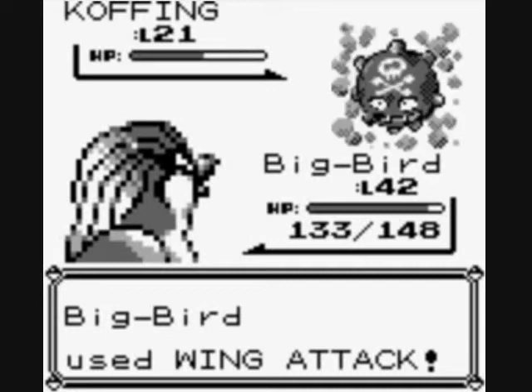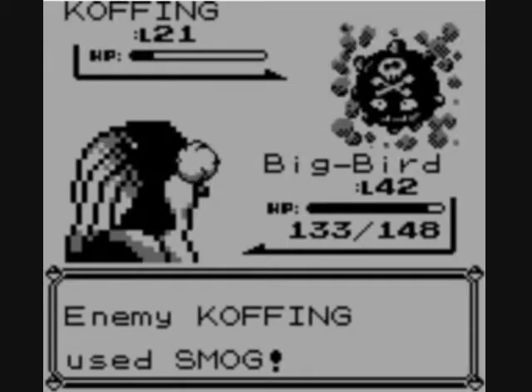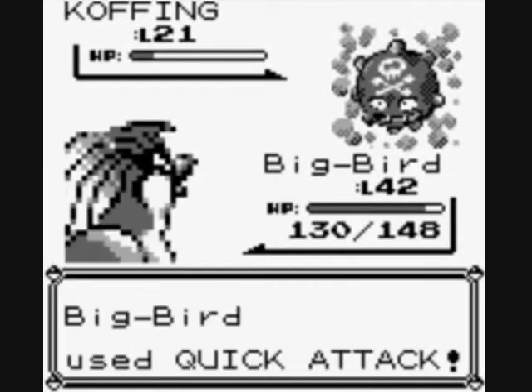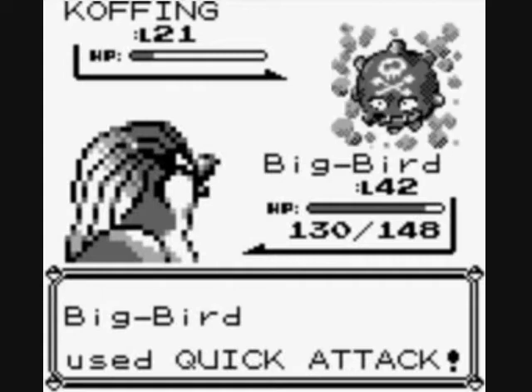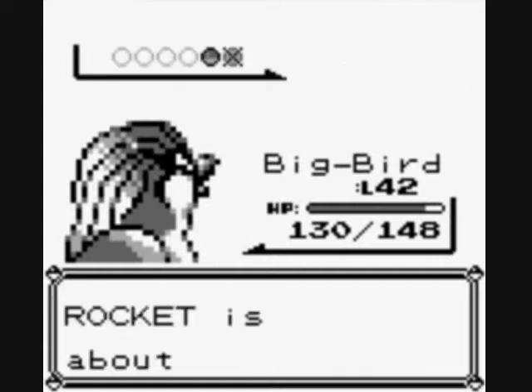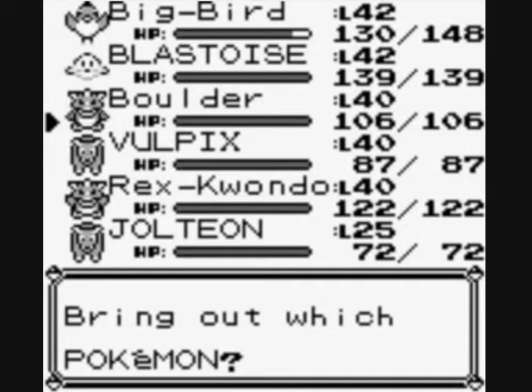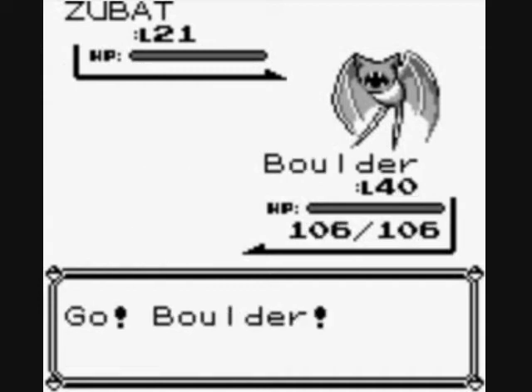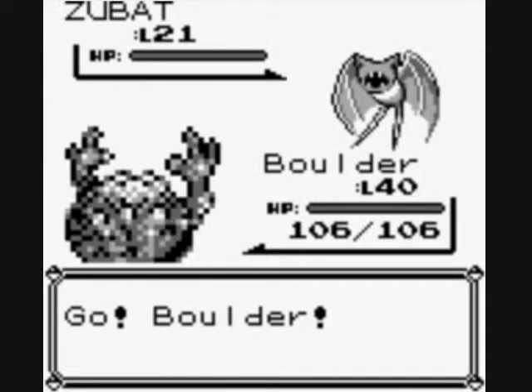I'm not switching out the Pokemon that need to be switched out — now guess what happens, I almost get poisoned. So I'm going to Quick Attack, then bring out Boulder. Going back to things you hate — I think it's a good thing to record things that really annoy you, like very minor things. Styrofoam, for me — I hate touching styrofoam.